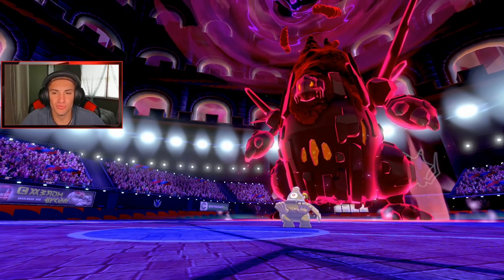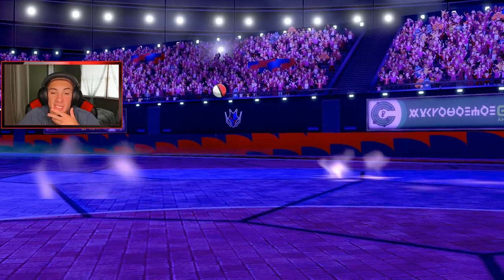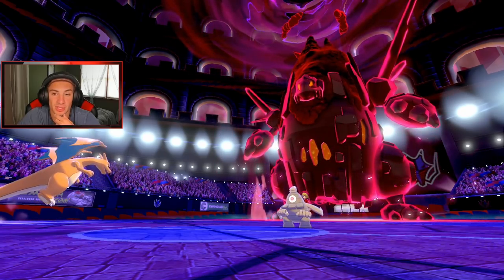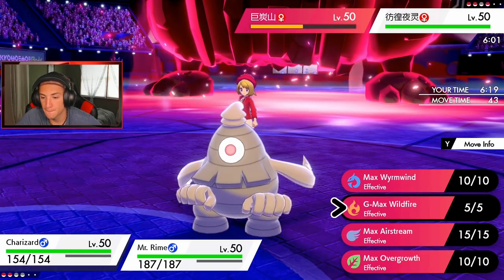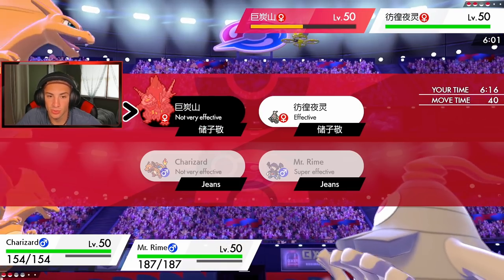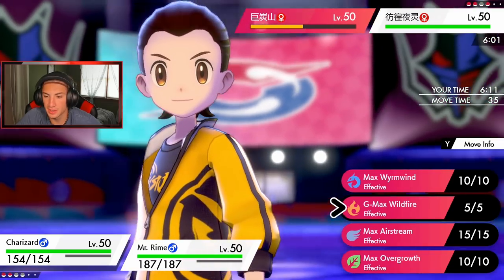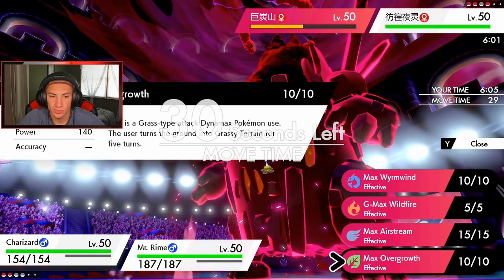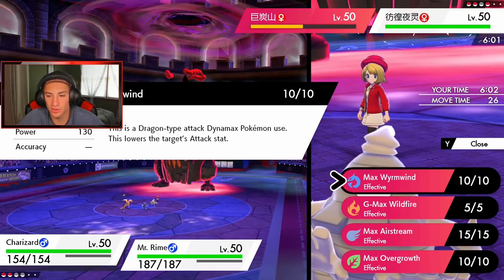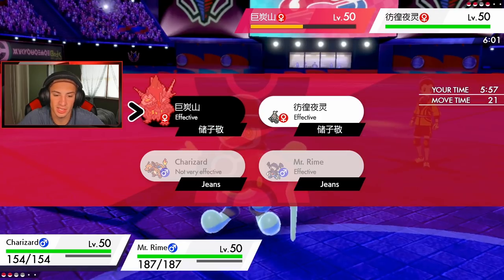Definitely Dynamax Charizard. Gotta watch out for the Volcarona — we do outspeed. He didn't set up Trick Room, so we 100% outspeed. We might as well double up into Coalossal. Wildfire's down — actually, we gotta go for Airstream. But Airstream's not very effective either. Best bet would probably be Trop Kick or Overgrowth. Grass Terrain — I said we just get this terrain so we can get some HP back.